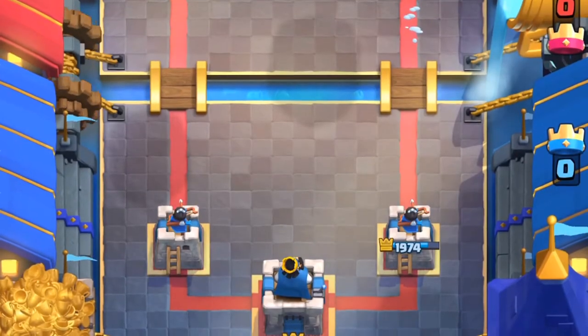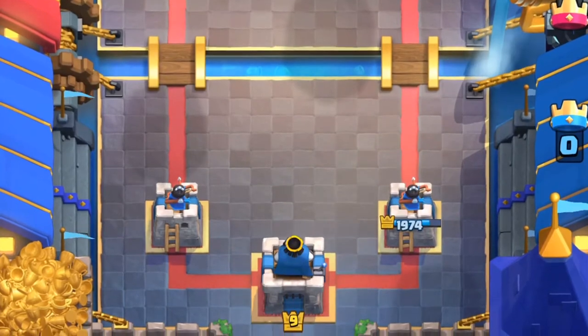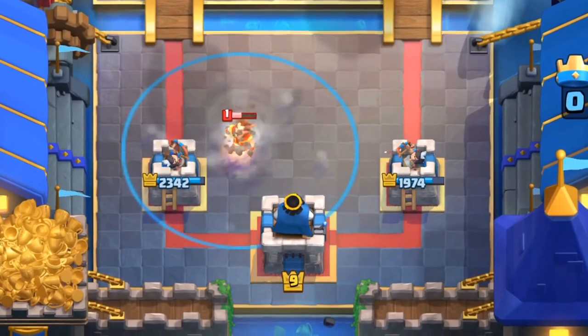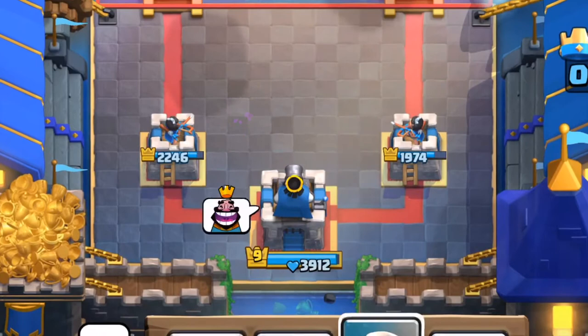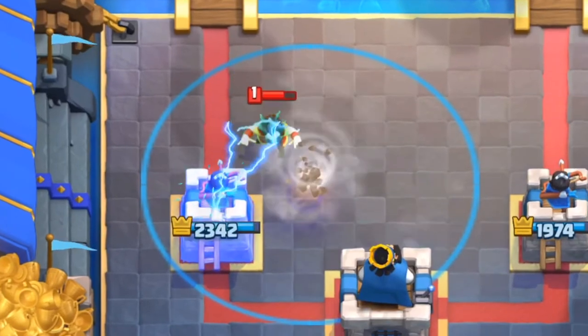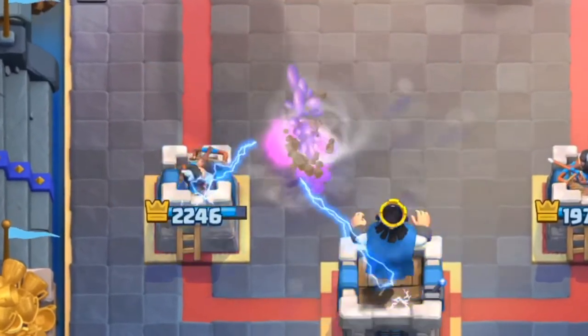Alright, so at number 5 we have the Electra Wizard. That's right, you can actually activate the King's Tower with an Electra Wizard. This is a really not very well known fact. As you can see right here, if you place this Tornado right there, the Electra Wizard actually splits its second attack between the Arena Tower and the King's Tower.